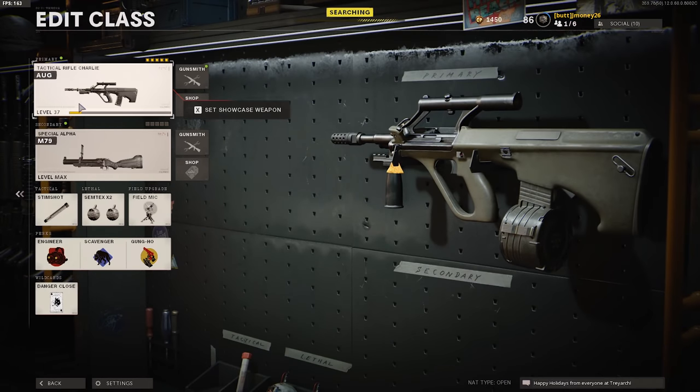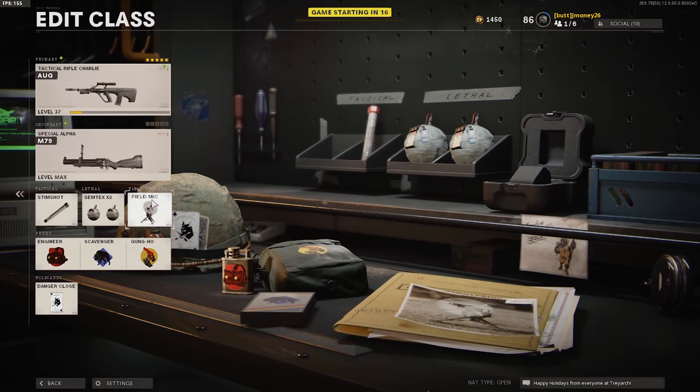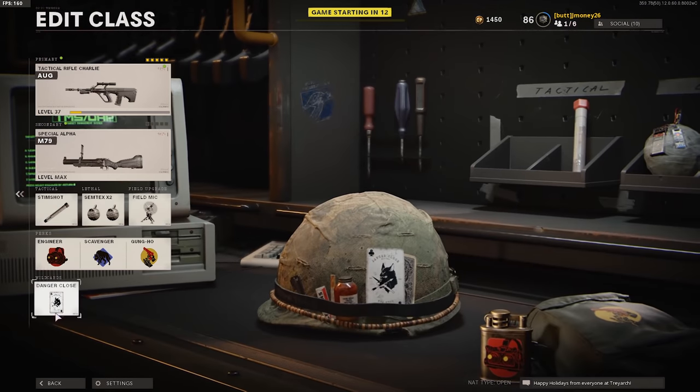This is the class we're going to be rocking with today - we're going to be trying to level up the AUG a little bit. Using double Stemtex - I usually use double Tomahawk, but gotta switch it up. Field Mic, Stimmy, Danger Close for the extra grenades, you know how we do it.